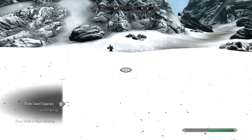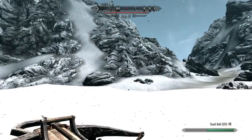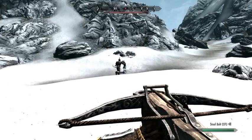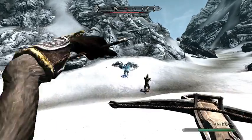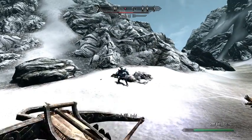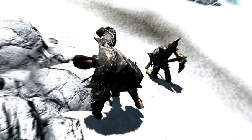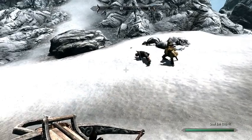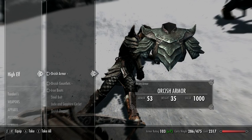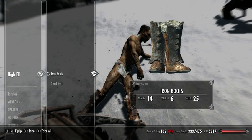Looks like we've found another enemy. It is just some random high elf — not sure why we're fighting him, but he seemed to immediately become hostile when he saw us. So we will take him out. He's a high elf wearing orcish armor and gauntlets and carrying an orcish dagger — that's kind of weird.